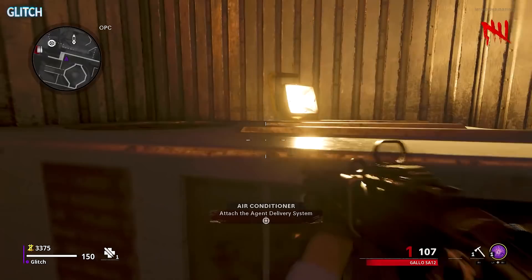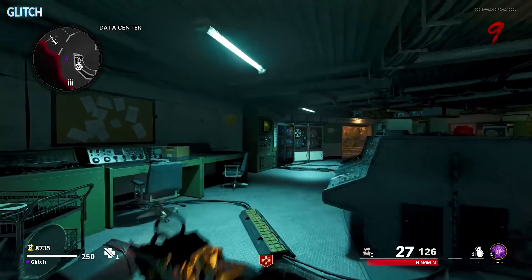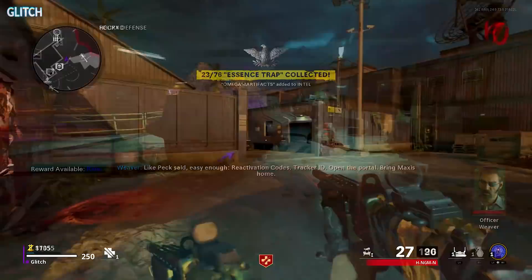Now head over to the OPC area and place the system on top of the AC unit in this corner. Then if you head back down to Peck, he'll start to hallucinate. All you have to do is wait until it gives you the prompt to speak with him again. Next, make your way to the data center. There's going to be a machine along the wall to the left of Speed Cola that you can unlock. This will then allow you to collect an essence trap.